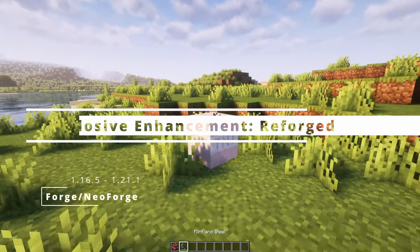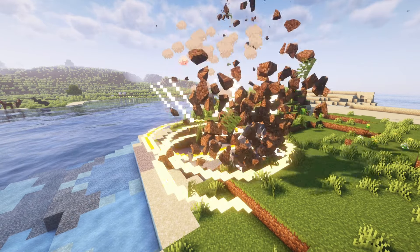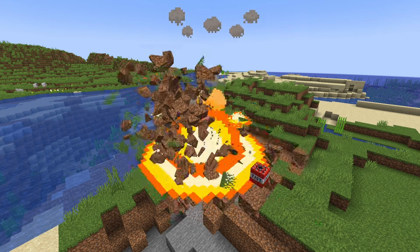Another visual mod is Explosive Enhancement. This mod adds new visuals for TNT exploding. With this mod, TNT explosions will look much better. There is also a special underwater explosion effect.